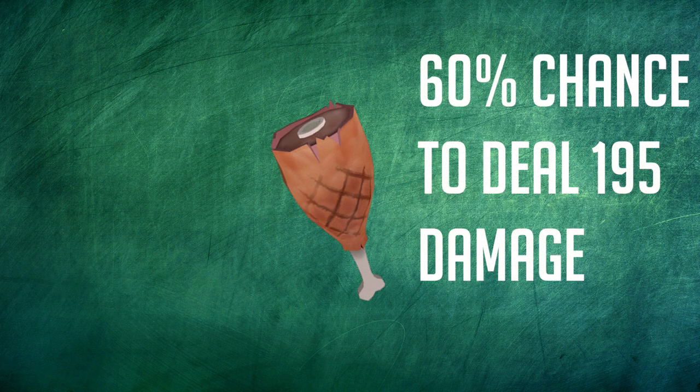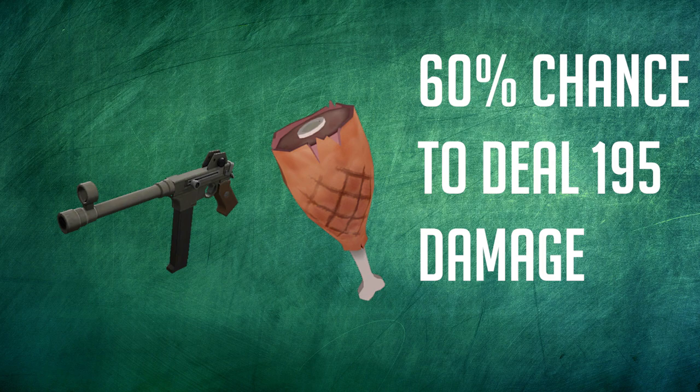In casual, close range can be covered by your melee weapon due to random crits being a bit overpowered, especially on sniper. This still means the SMG is a good choice for killing medium range enemies, but there are other options to deal with mid range enemies.